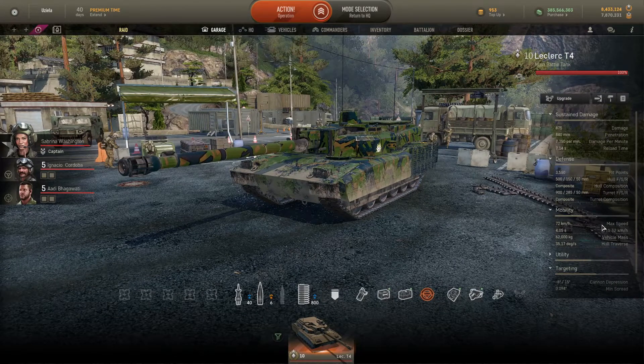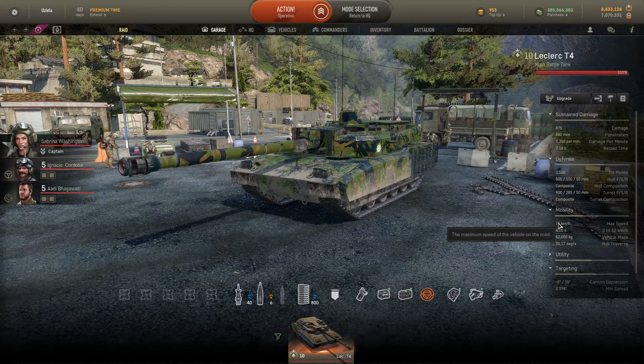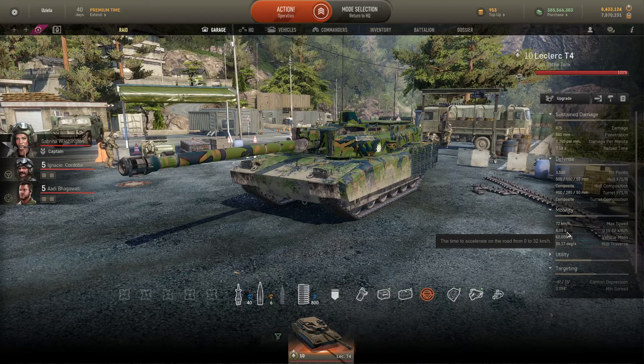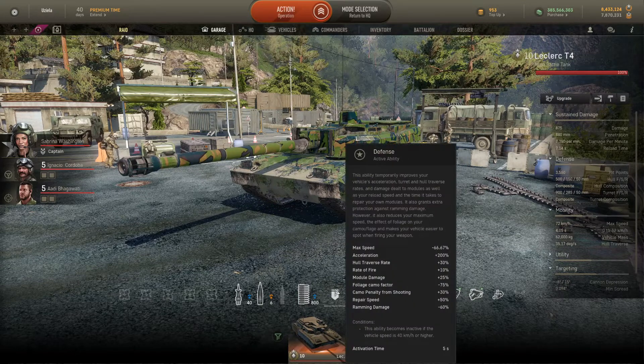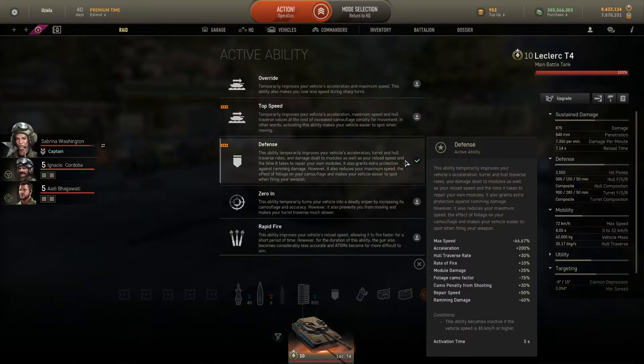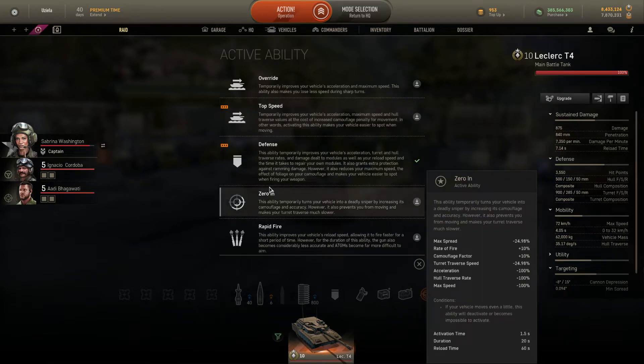In terms of mobility, it can reach 72 km/h. Its predecessor, the tier 9 Leclerc, was a bit faster in terms of acceleration — it takes about 4 seconds to reach 32 km/h. You can change that if you want a truly mobile and fast tank with the top speed and override special abilities.